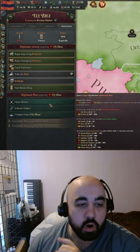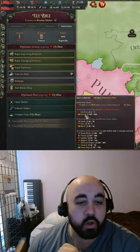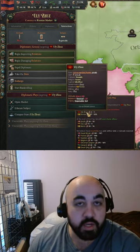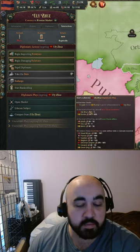However, if we declare war on a Russian subject for whatever war goal we like, we notice we'll only pull in the subject and Russia themselves. And in doing this, you can declare a war that is much smaller in terms of its participants.